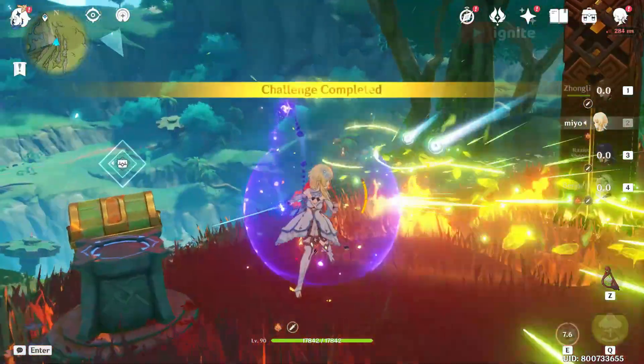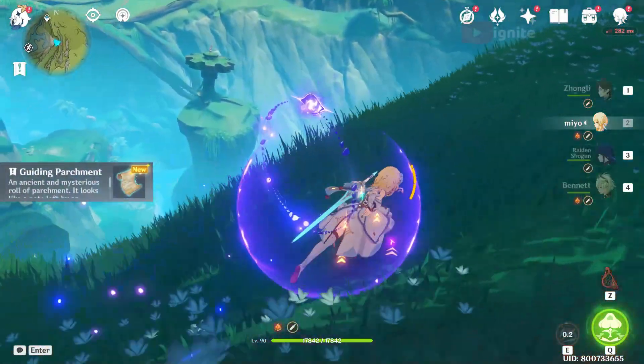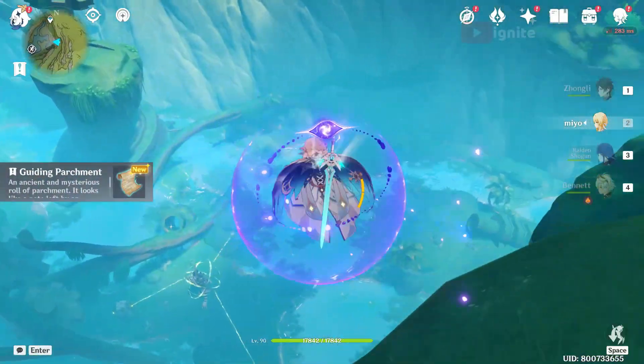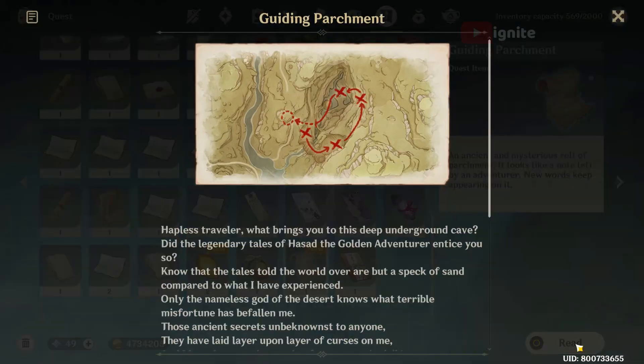After completing this challenge you will get another chest. After you claim this chest you will get a guiding parchment. After that you have to just glide down here, where you will see the map you have gotten.